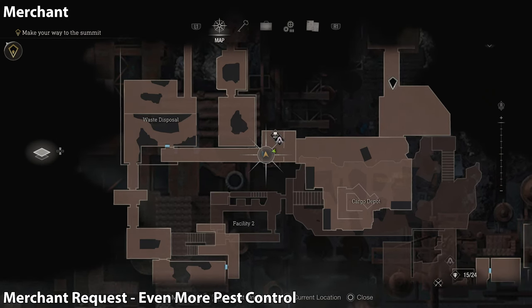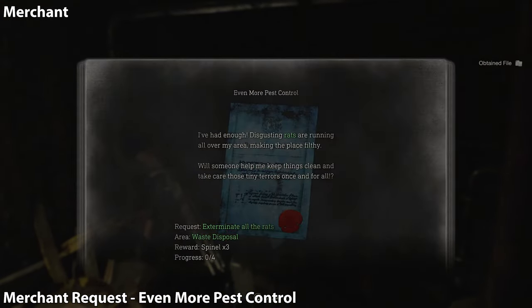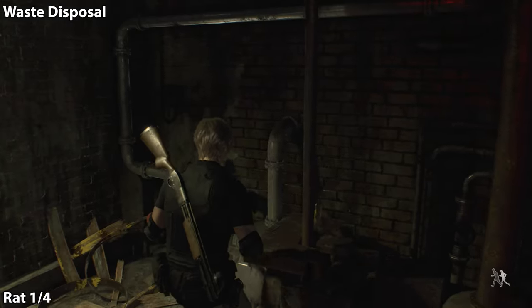Just after that section you're going to reach the merchant. The merchant's going to give us another request here — we've got even more pest control. We're going to have to shoot four rats.